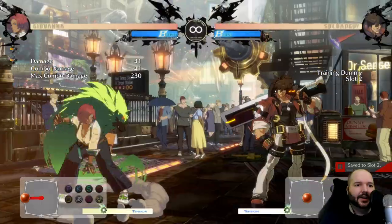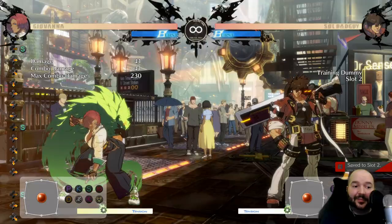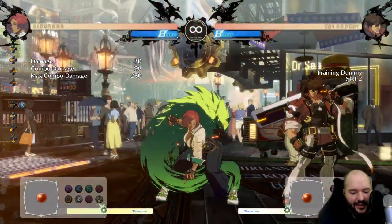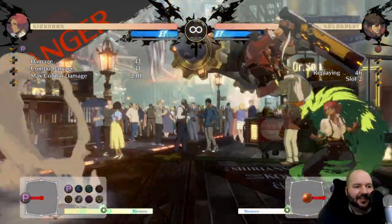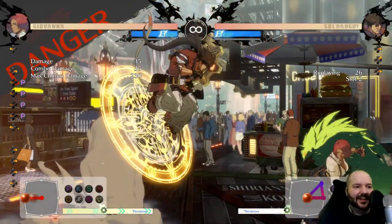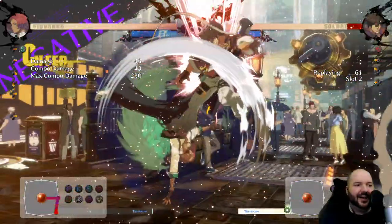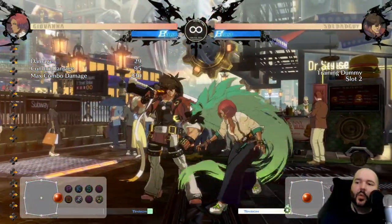Her ground super also has invincibility on startup so you can use it as a reversal. She does have a DP — dragon punch plus slash — which is not fully invincible so you can get hit out of it, but it has a pretty good hitbox and comes out very fast, making it a good anti-air. On counter hit you can combo off it. I generally prefer her dragon punch over anti-airing with 6P — her 6P is fine but it's a little slow compared to most 6Ps and you can't combo off it as much, so the DP is more consistent if you can react in time.